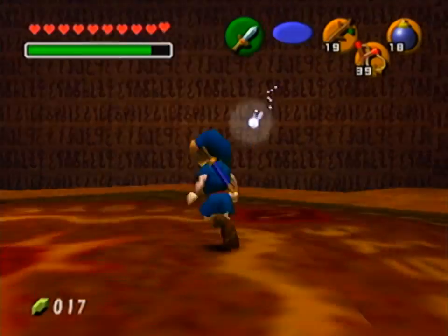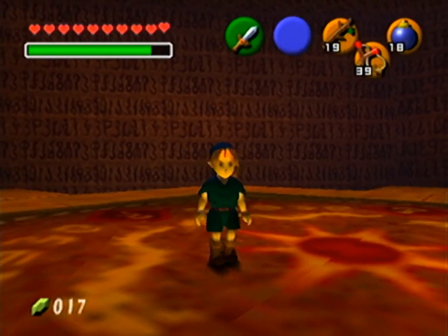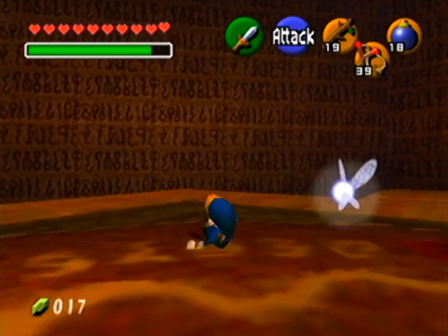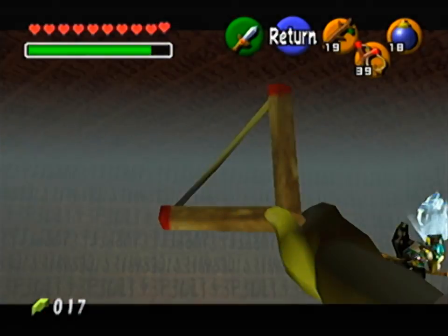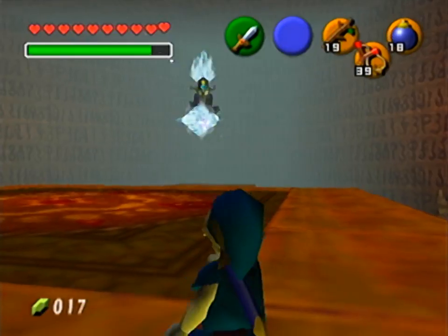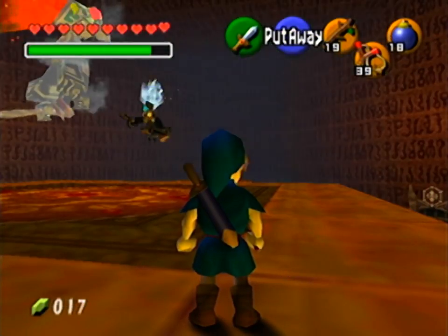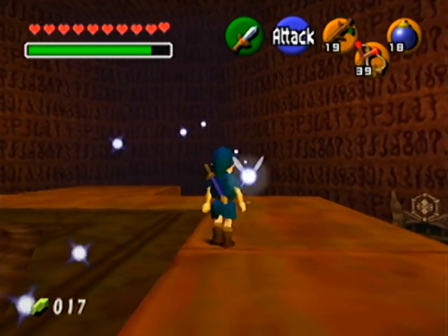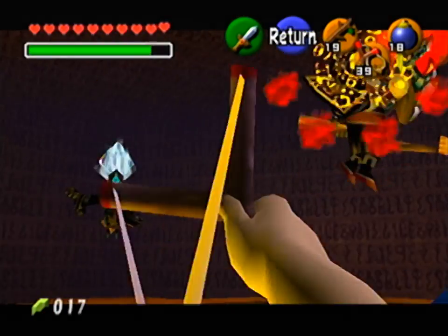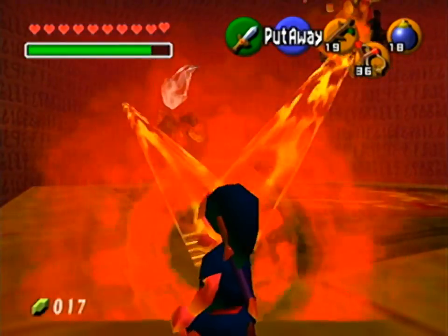One thing you'll notice about the Mirror Shield is that it doesn't work like the Hylian Shield where he has to crouch on the floor to use it — he holds it out like a Deku Shield. But when the light reflects off of it or when I use it in this coming fight, it's still the same size as the Mirror Shield, and it works just fine as a child. It's just you can't equip it normally. It does look pretty funny though, because it looks like he's shielding with his bare arm.